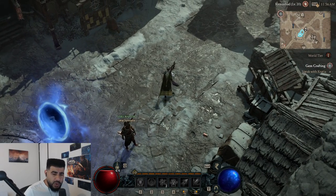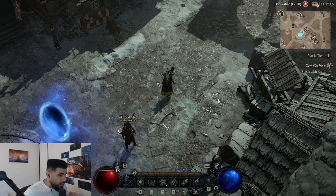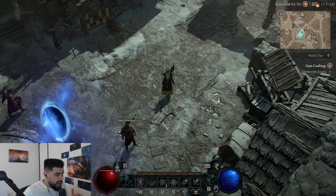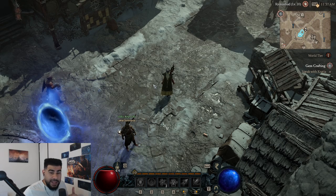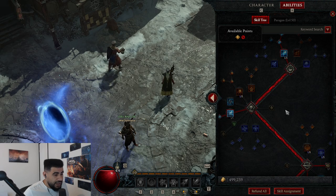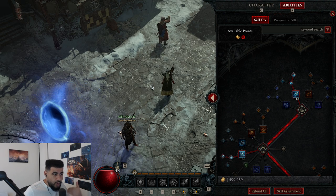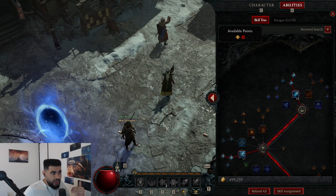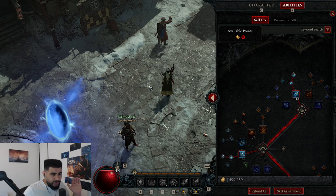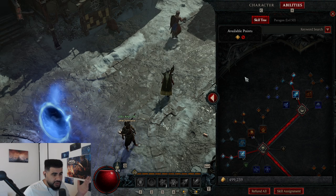So the last time we spoke about Diablo 4, the level cap was 25 on the beta — we were playing a Lightning Sorc. Well, it got nerfed pretty hard. They nerfed a Legendary where if you have a barrier active you deal more damage: it was 66%, but if you put it on a two-hander now it's down to 50%, or 25% on any other slot.